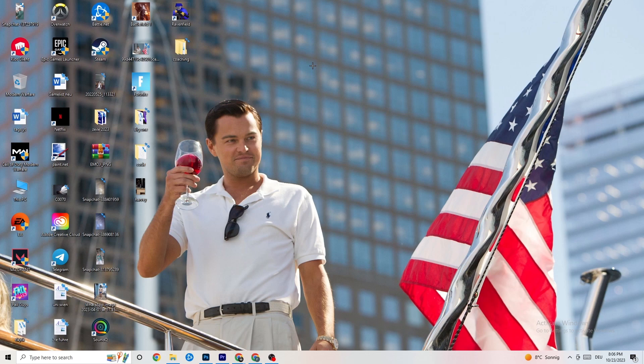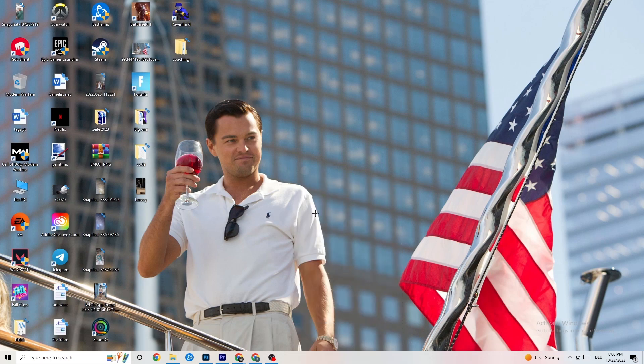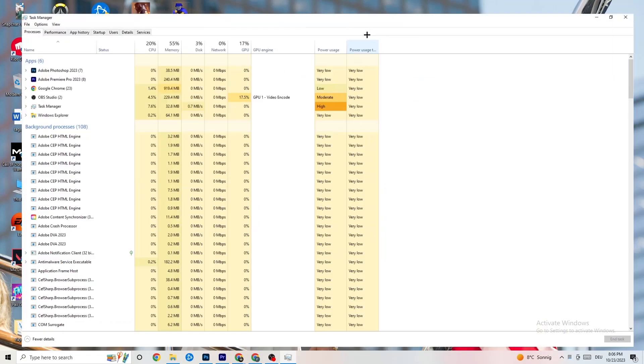The next step is to go to your taskbar, right-click it, and open Task Manager. You'll see every program currently running. Go to the 'Processes' tab in the top left corner and you'll see CPU usage, memory usage, GPU, network, and so on.